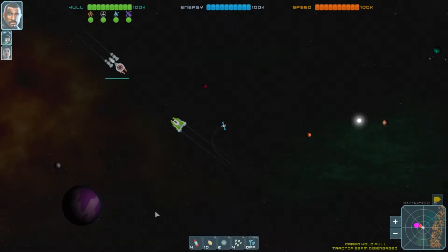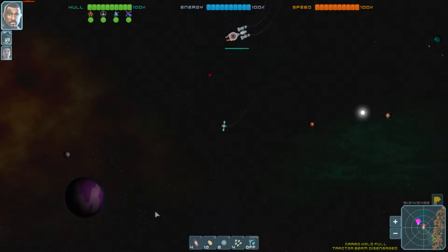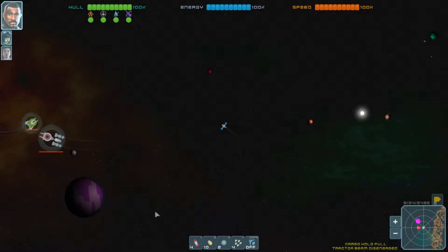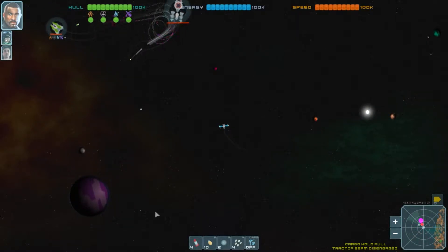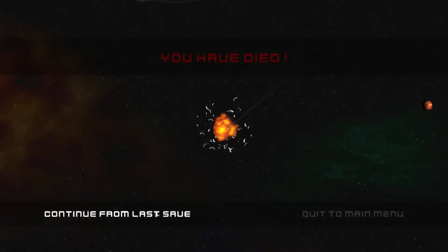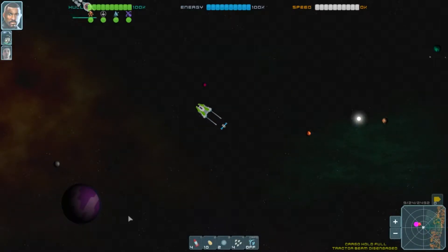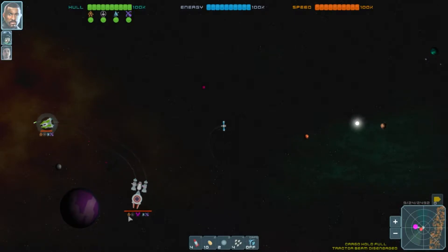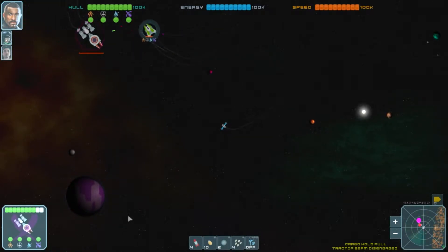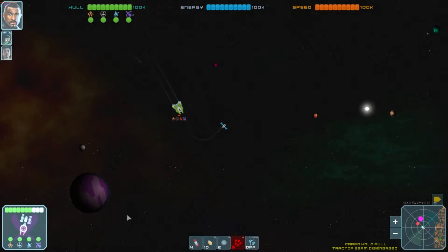I'm going to shadow this ship because I think he's going to get into trouble. There we go - they're fighting each other. One comes after me - I didn't even shoot you, another guy shot you! I'll watch to see who comes out the winner so I can help out a bit. I'm sending some drones in... oh, that was not the right target - you're supposed to shoot the other guy!